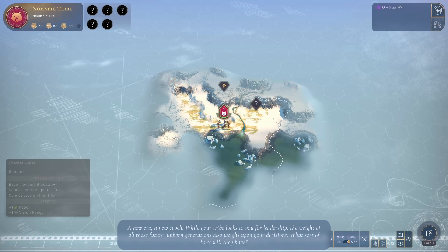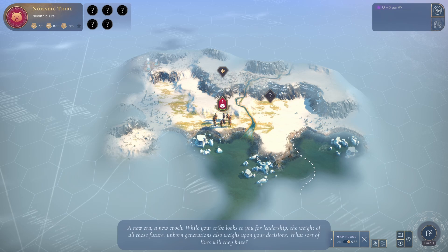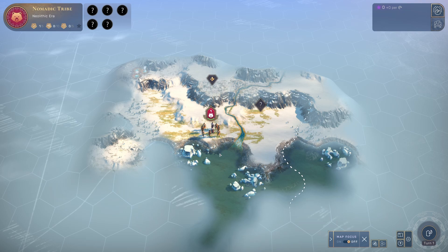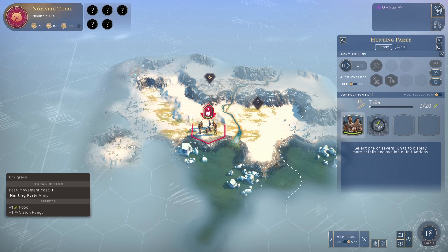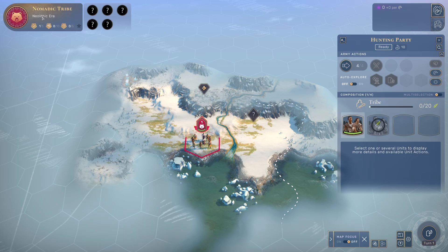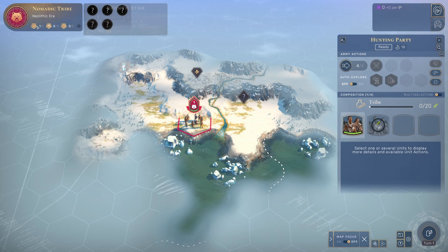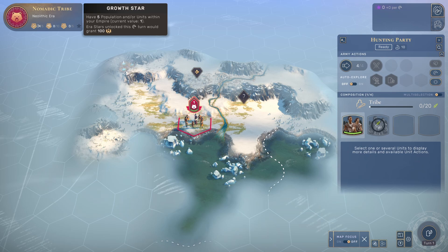When you first start a new game, this is what you're going to see: a little bit of terrain and one unit — one tribe unit. Unlike many other games of this type, you cannot just start a city on the first turn. We start in Neolithic era, and our goal is to basically start our first culture. In order to do that, we need to do a few things.